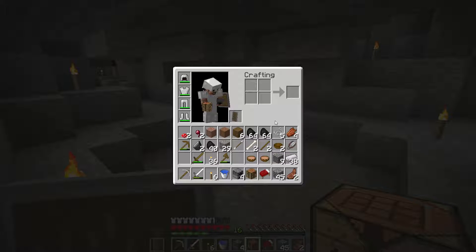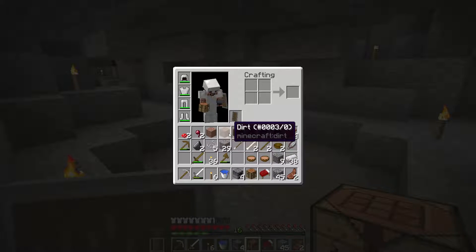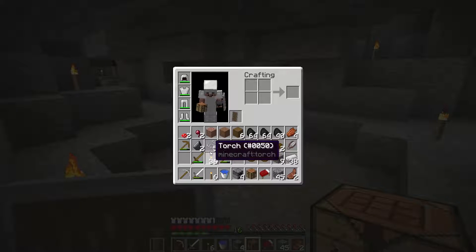I'm just checking my inventory really quick — I want to see what I've got in here. I think I have a lot of stuff. Oh my goodness, so much coal. Dirt, granite, a lot of useless stuff to me right now. That's cool.